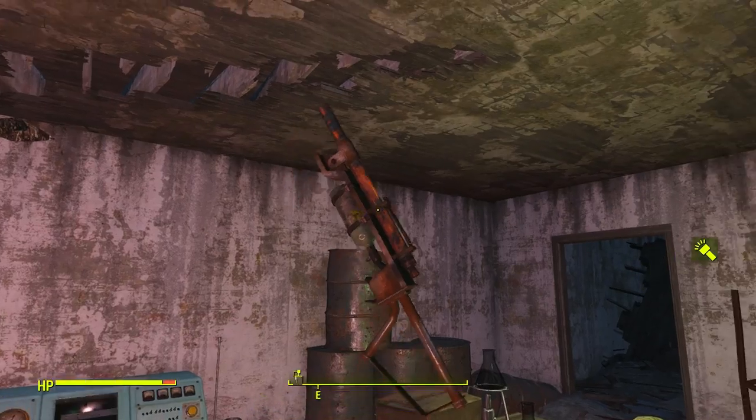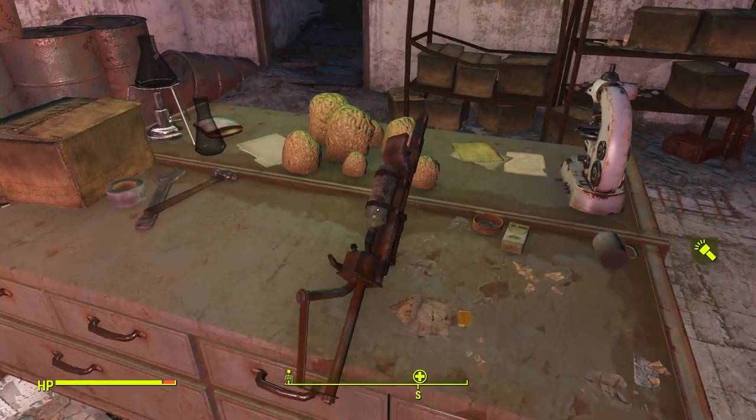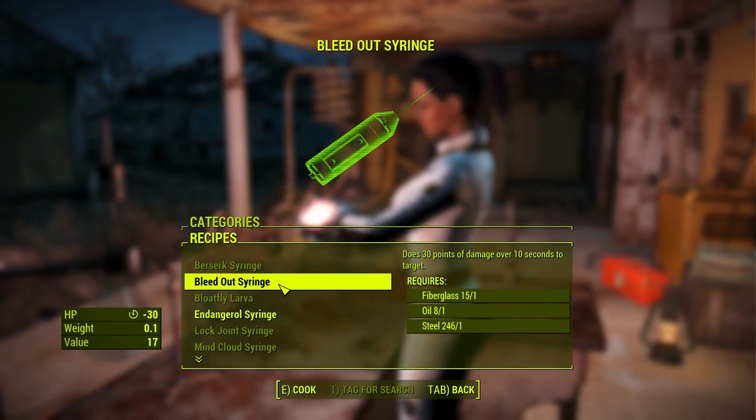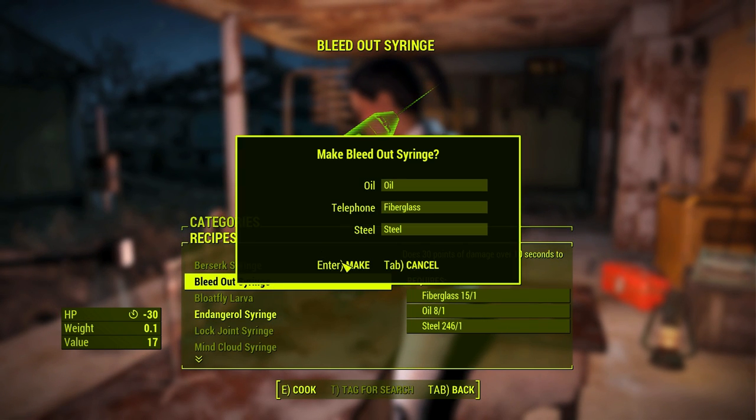What makes this weapon so weird is that you have to craft the ammo at a chemistry station. As you can see, there's a special category for this — Syringer Ammo. I'll give you a rundown of these types of ammos and what they do.